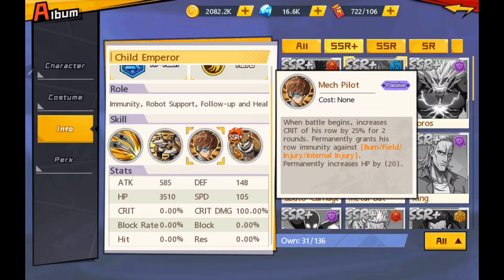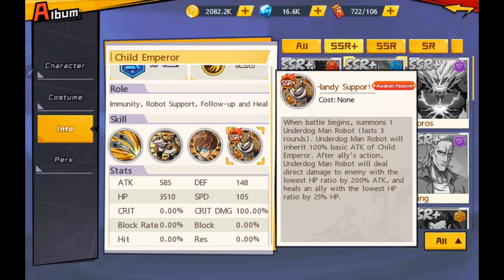It also permanently increases the HP. For the awaken passive for SSR Plus, this is where it gets interesting. When battle begins, summon one Underdog Man Robot that lasts three rounds. The Underdog Man Robot will inherit 100% basic attack of Child Emperor. After allies' action, the Underdog Man Robot will deal direct damage to the enemy with the lowest HP ratio at 200% of attack, and heals an ally with the lowest HP ratio by 25%.